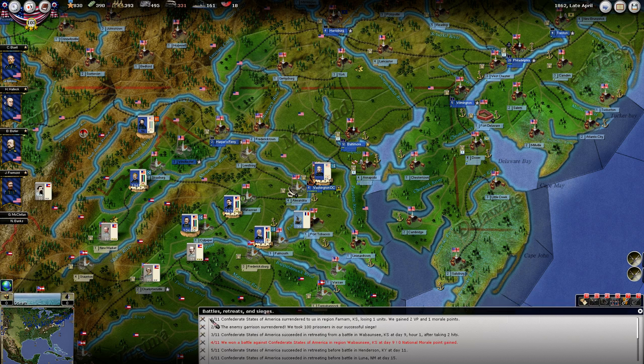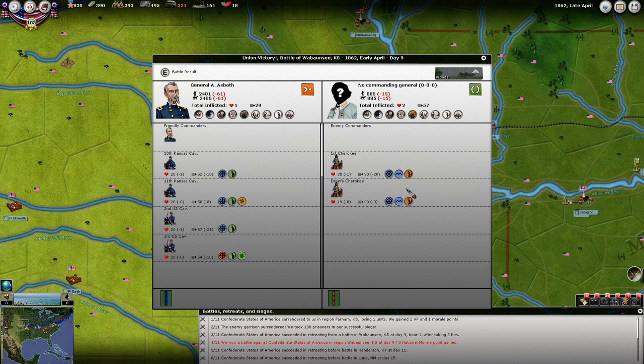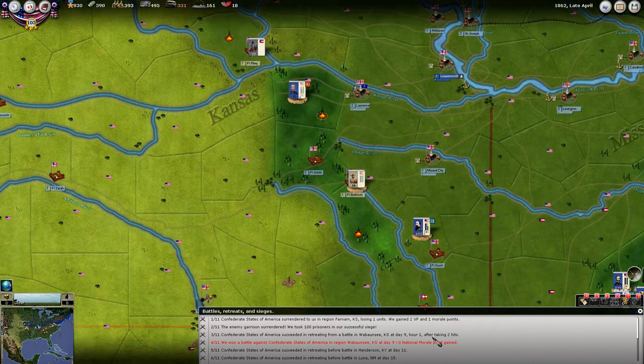They have surrendered in Farnham, Kansas, losing one unit. We gained two victory points and a morale point. Garrison surrendered — we took a hundred prisoners. They succeeded in retreating in this battle after taking two hits. These units were on passive — when you're on passive, that increases your odds of retreating. Their cohesion took a little bit of a hit. Barely any damage to them though. Irregulars are hard to pin down.